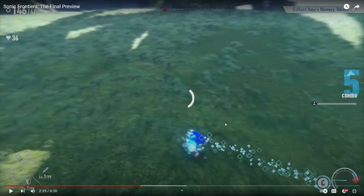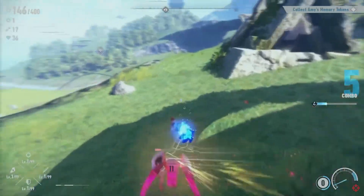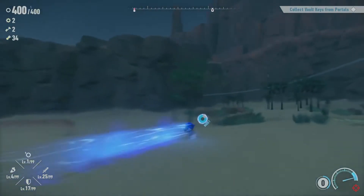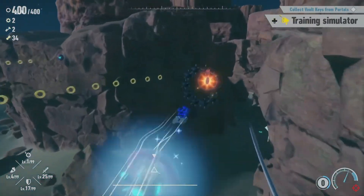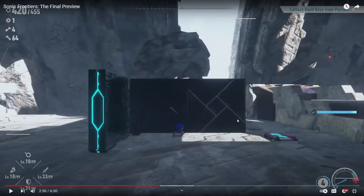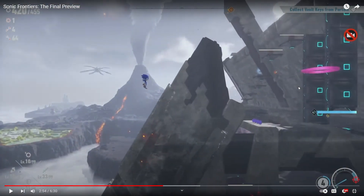He managed to clear the first island in about three hours of playtime. After the boss battle he found himself on Ares Island - a desert themed island with all new enemies, mini bosses, cyberspace levels, and memory tokens. He had to repeat the hunt for the Chaos Emeralds again. So you do have to get the Chaos Emeralds again every single island - maybe a major island boss or Sage will knock them out of you. I kind of like how they're structuring it like that - it gives more use to the emeralds and I'm sure a lot of people are enjoying that idea.